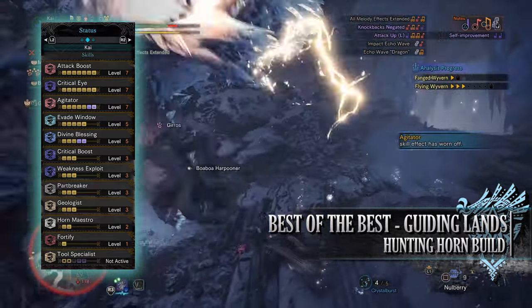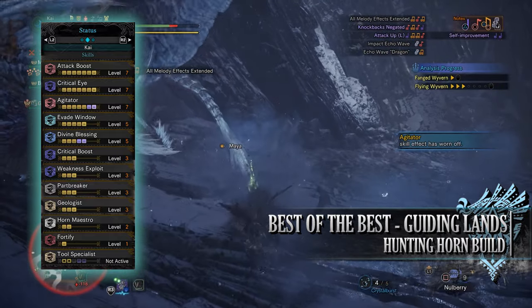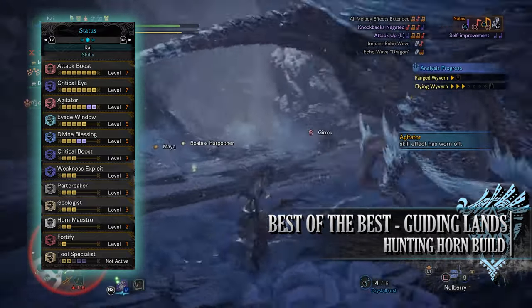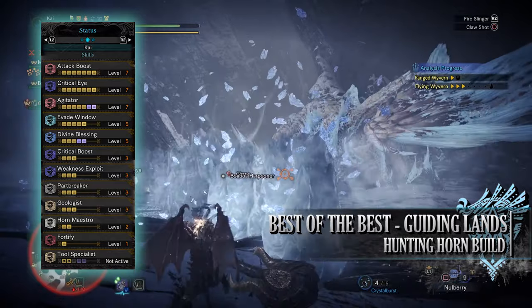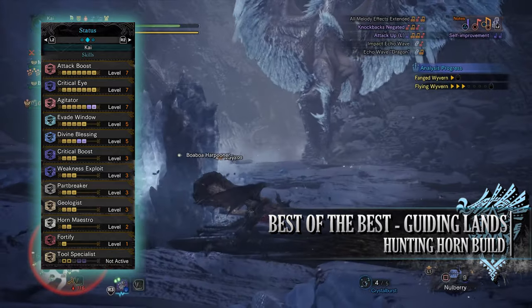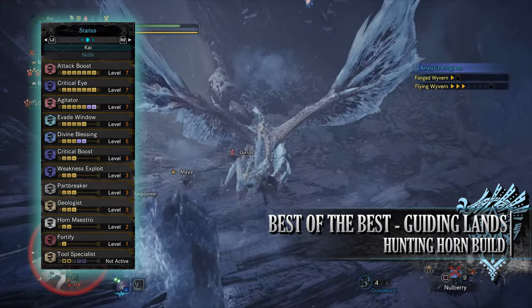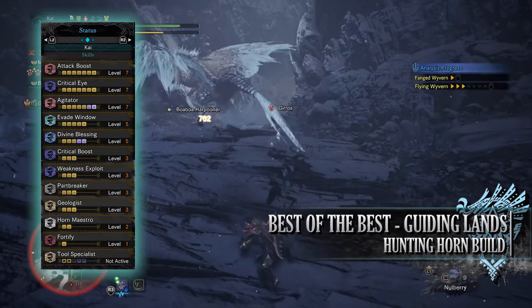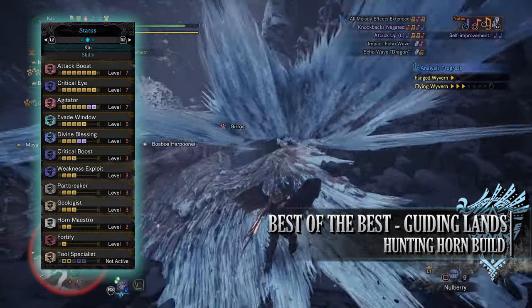You'll also have Geologist at level 3 — when it comes to the Guiding Lands you only really need it at level 1, but as the jewel sockets allow you may as well get it to level 3. Geologist is a skill that allows us to loot the monster materials that we break from them twice instead of once, at least from the high tier monsters. On top of that it allows us to loot the bone piles and mining nodes additional times leading to more loot. You'll also have Horn Maestro at level 2 and Fortify at level 1.